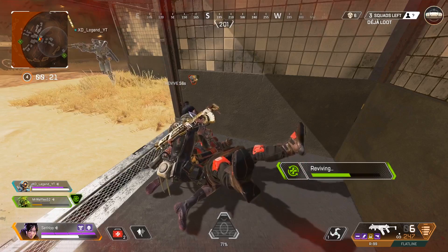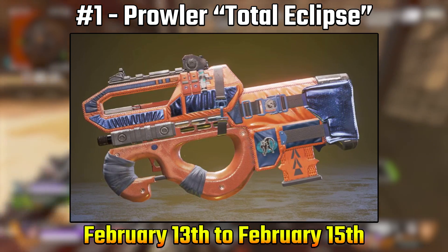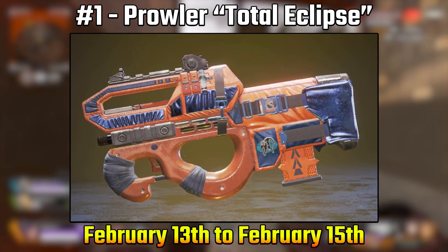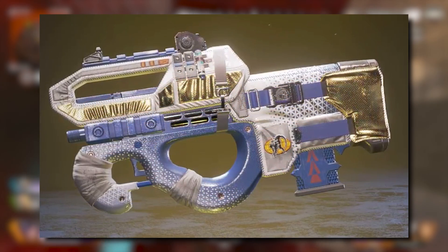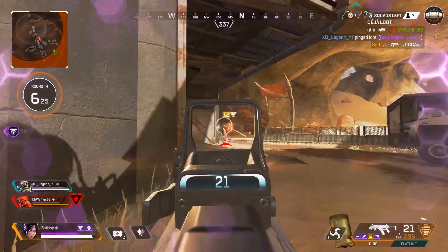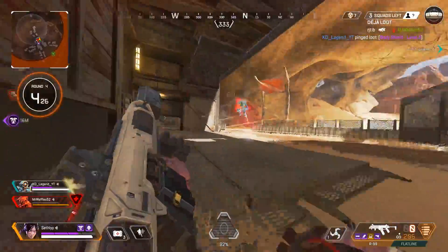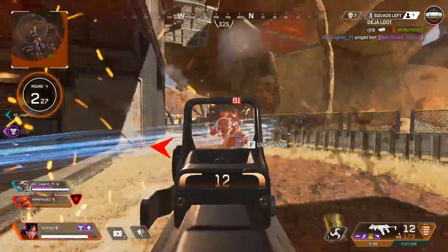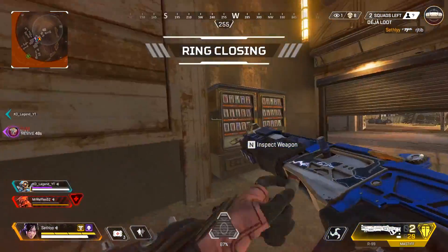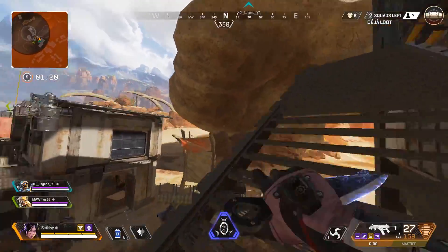But now onto number one, which is the original, the first exclusive in the game — the Total Eclipse Prowler skin. It is an exclusive of the Spacewalker skin, and it was in the store from February 13th to February 15th. So literally only three days, which is pretty insane. Not a lot of time, so a lot of people really didn't purchase this skin, and I'm not surprised. There's probably only really a handful of people out there with this skin.